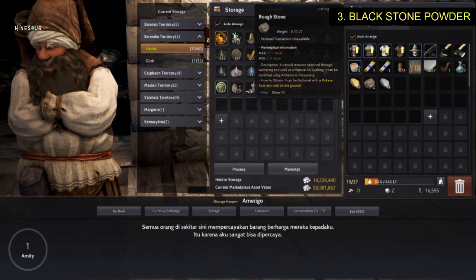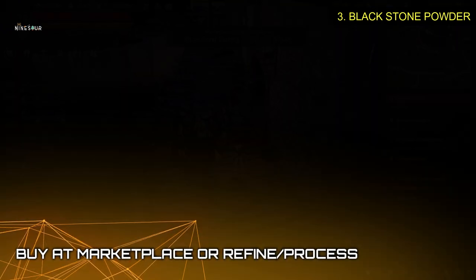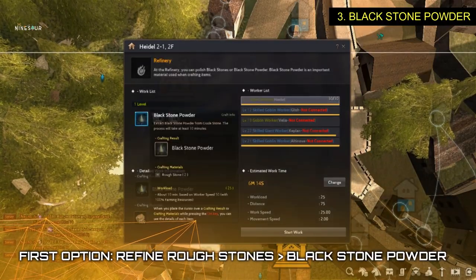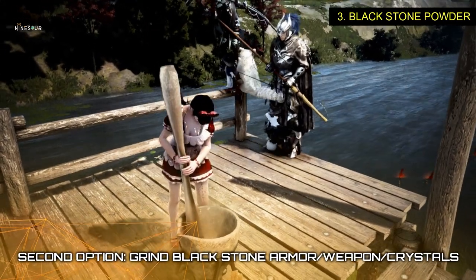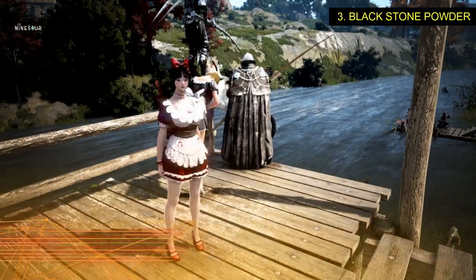Lastly, you will need 15 black stone powder. You can buy it on the marketplace or produce it yourself. There are two ways to produce it. First is by refining two rough stones — it will produce one black stone powder — or by grinding black stone weapon, black stone armor, or other crystals.